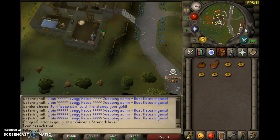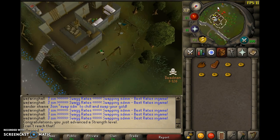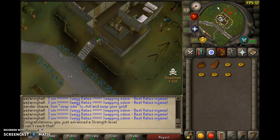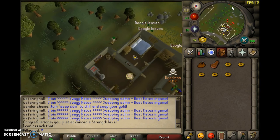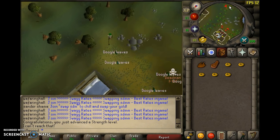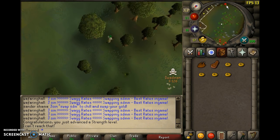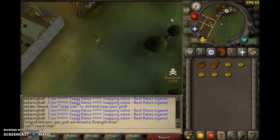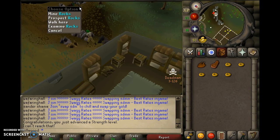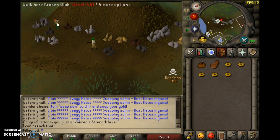What you want to do is go from the Varrock West Bank. Go closer to the road, not to the Grand Exchange, because that is a kill zone. Someone's here doing some iron, but we are here for coal.